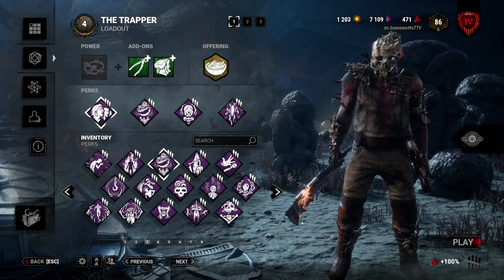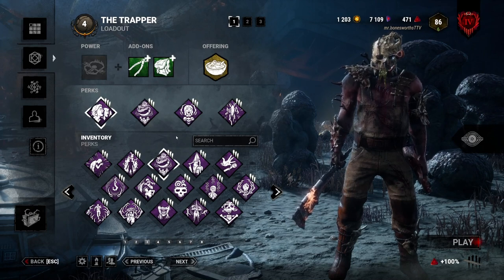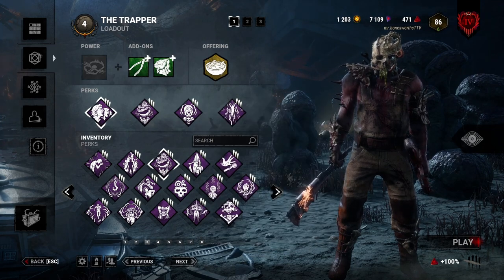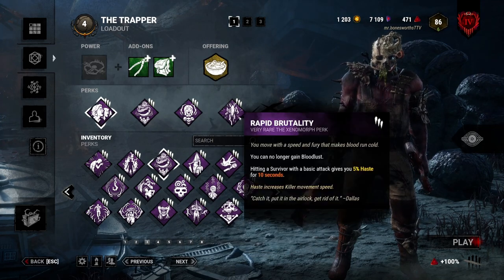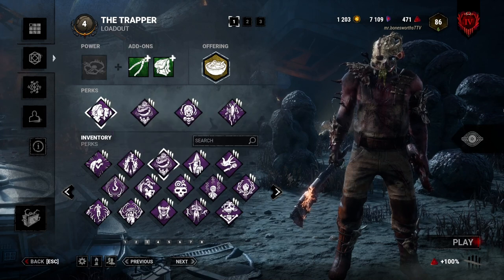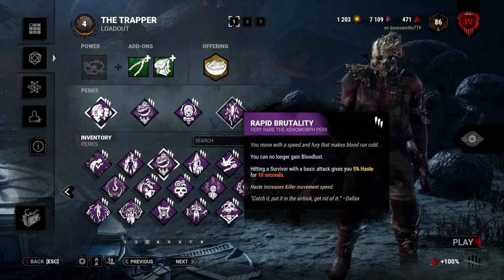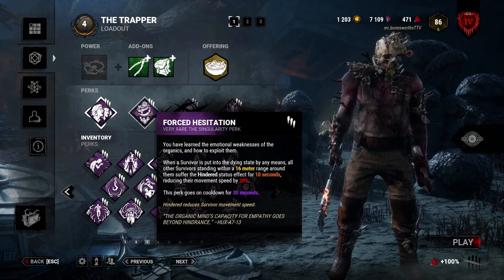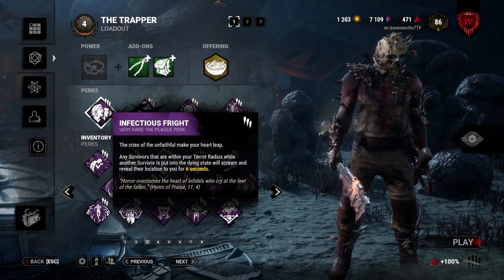Do I recommend all four of these perks for the build? They're good for chasing and a bit of information, but if you're worried about Buckle Up and For the People and only want to bring two, Force Hesitation and Save the Best for Last are going to be your best friends. This is just for better chasing, guaranteeing you keep your down, and gathering information while you do it.